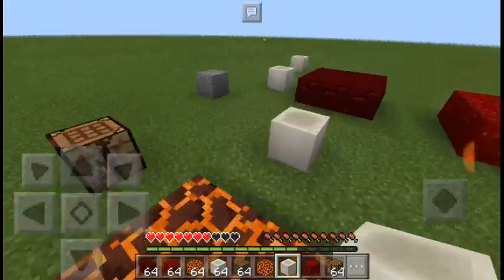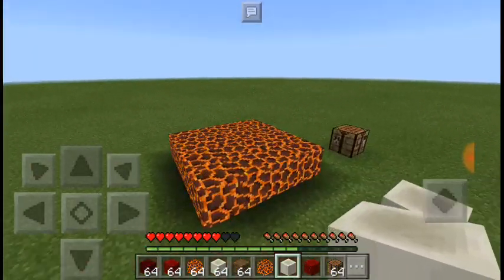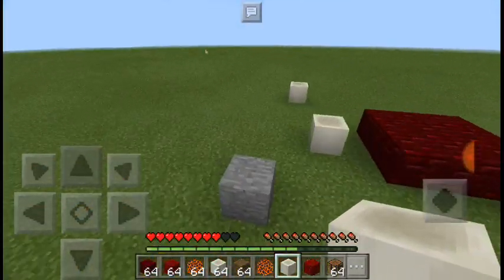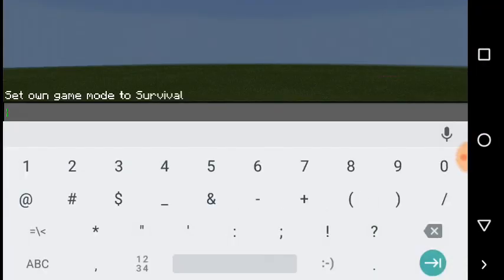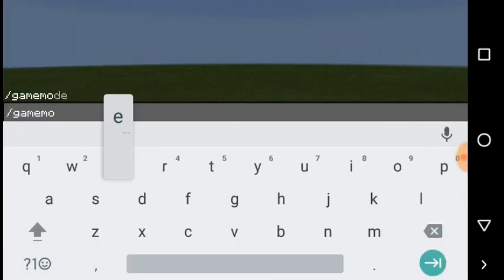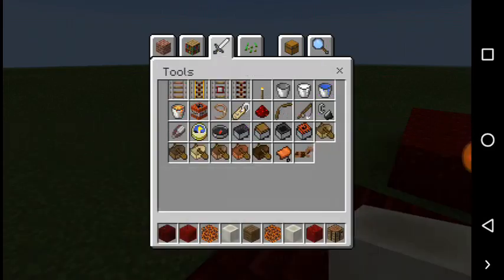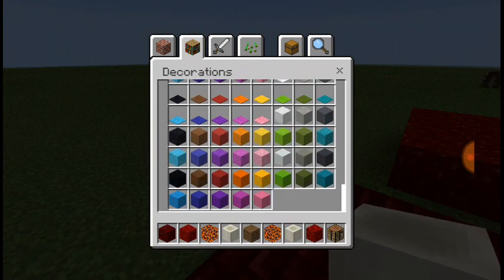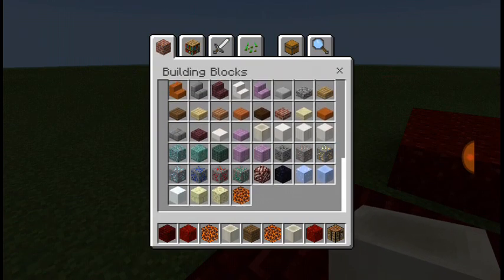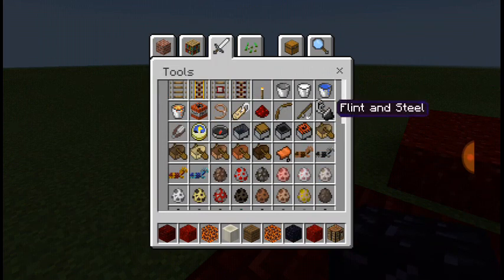That's really cool guys, which is very close to the 1.2 update. So I'm going to try to enter the nether. Here's the obsidian - we have obsidian as you can see. Using flint and steel.